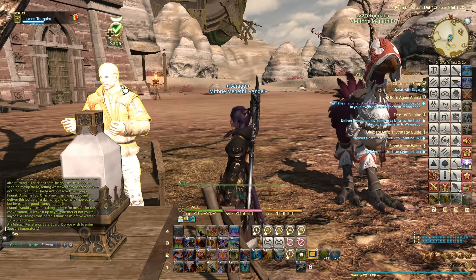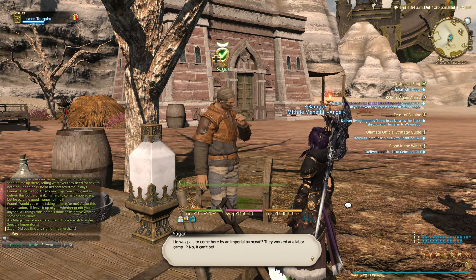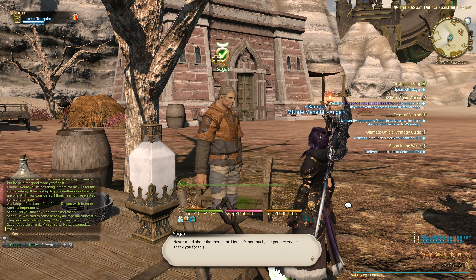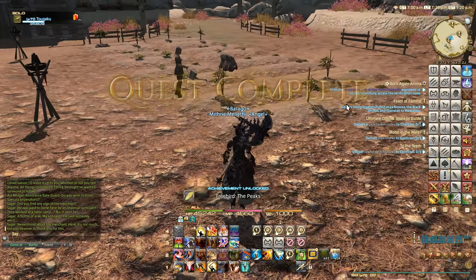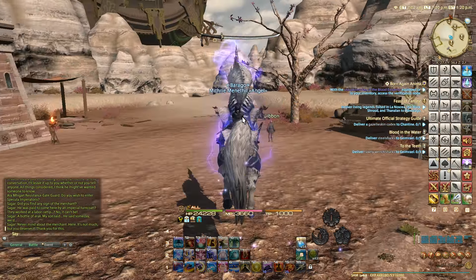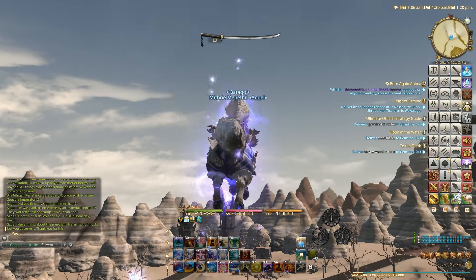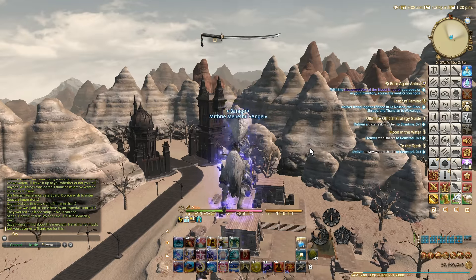We got the last quest done, so let's quickly turn it in. It's worth reading the quest text in the game because they are very interesting — it's nice to learn more about the history of the game. We can now fly in the Peaks. One thing I do when I first unlock flying is finish unlocking the map on a class that still needs EXP, just because might as well. It might just be a quick 60,000 EXP — not a lot, but at least flying is now done.